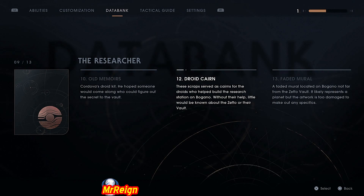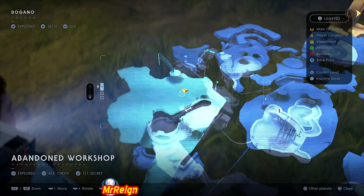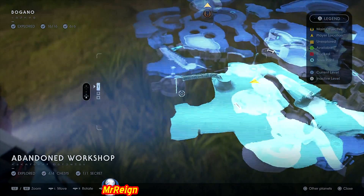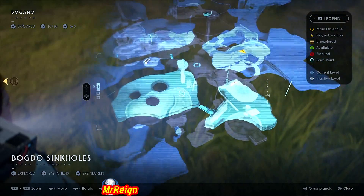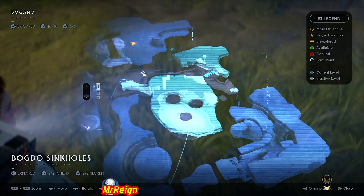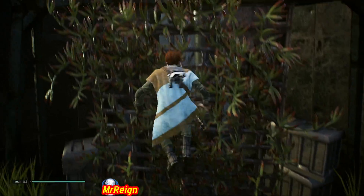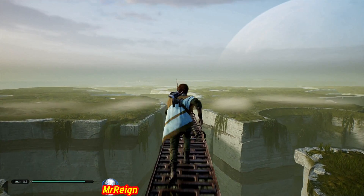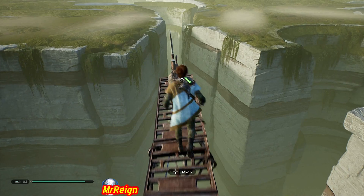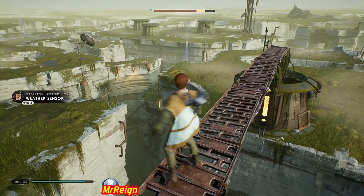We have one more: the Weather Sensor. For this you're going to need the pull skill to pull the bridge down. Use that rope to swing across onto the Bogdo Sinkholes and that bridge over there is the one you'll have to pull down because it will be upright. Then you get to this little hut, and up we go. And then we are done! Super stoked to get that done. Awesome view from up here — it's probably why they do it as the last one. Have a look around — absolutely awesome. Look at the sky as well, planets in the distance — everything is awesome.